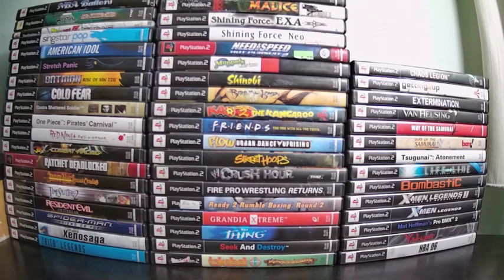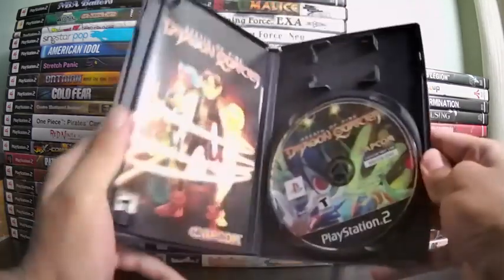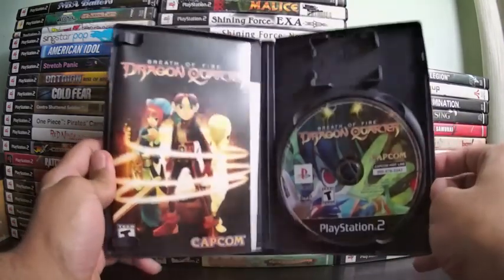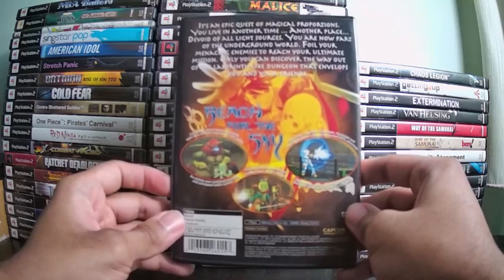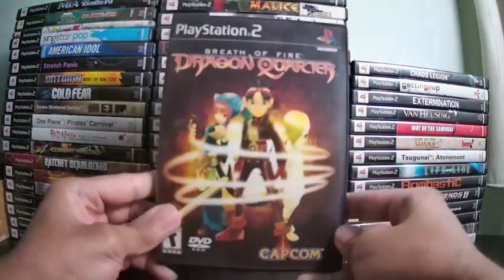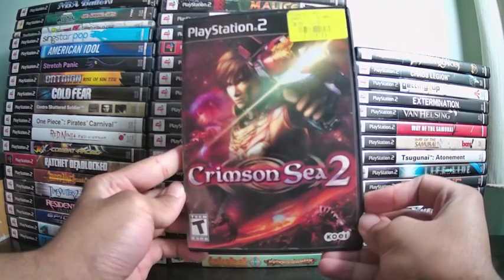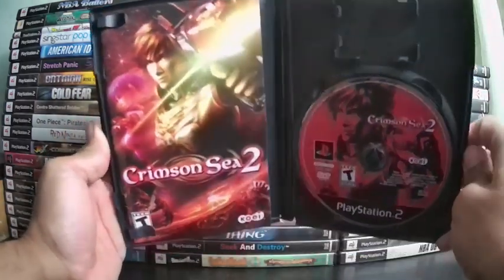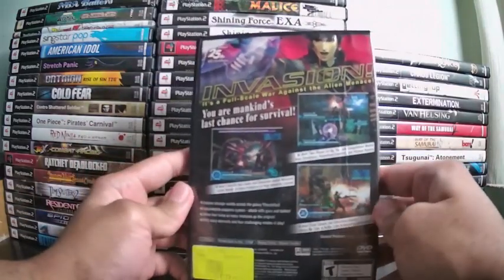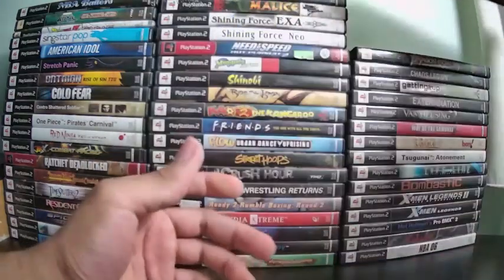Breath of Fire Dragon Quarter is a Capcom RPG where the main character can turn into a dragon, always featuring characters named Ryu and Nina. This is the last Breath of Fire game the US received — essentially Breath of Fire 5. It looks like a dungeon crawler. Crimson Sea 2 is a hack-and-slash and third-person shooter where you go from planet to planet completing missions and killing alien monsters using a sword, gun, and magic. You can even freeze time. The graphics are some of the best on the system, and the first game is on Xbox.